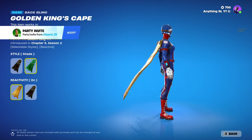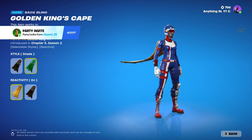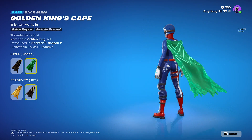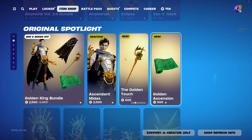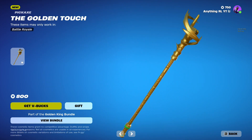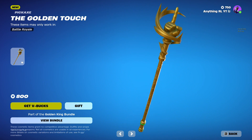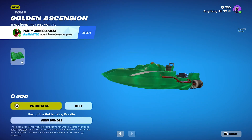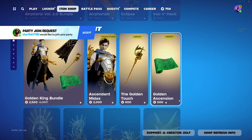Ooh, and you can turn reactive on? W. And you can just keep it off. We got this pickaxe, the Golden Touch — that's actually a nice pickaxe, guys. That's the cop right there if you got those V-Bucks. And we got the skin wrap, that's kinda cool.